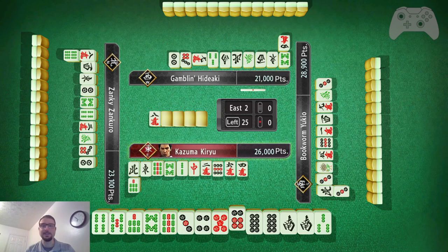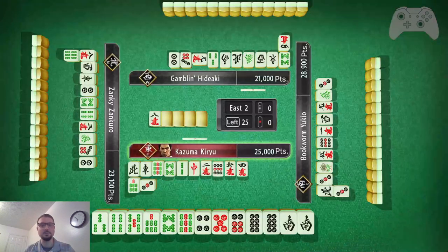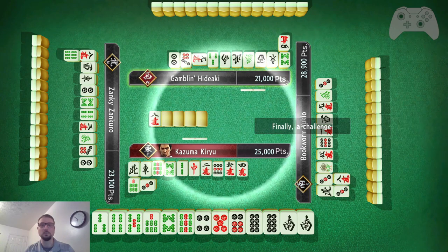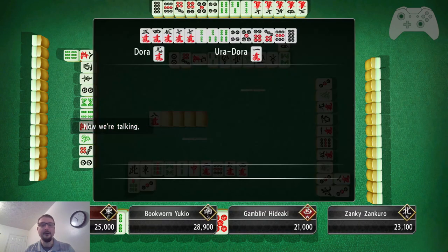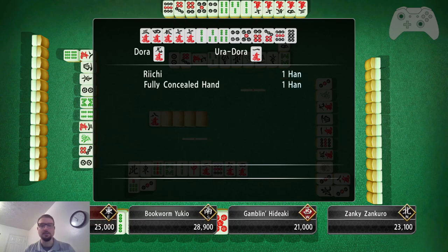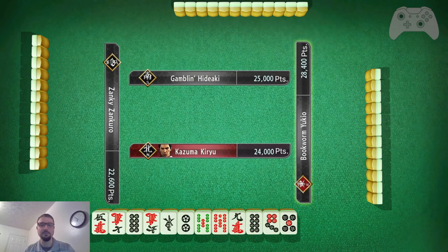Now I can toss either this 3 or this 6 and be in tenpai. 3 or 6 — 3 is safe. So I will toss this 3 and now I need an 8 pin or a south. It's just a riichi-change. I didn't win, it's okay. I am still second — I'm third. That's fine. Plenty of game left.